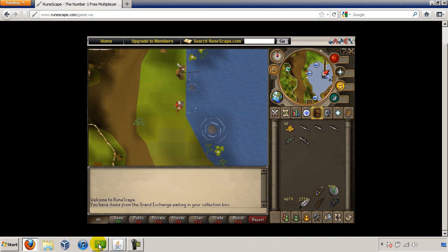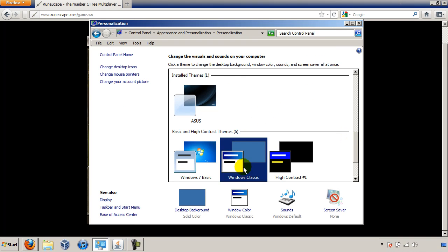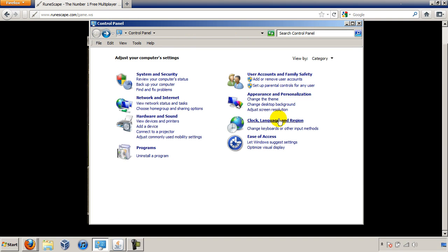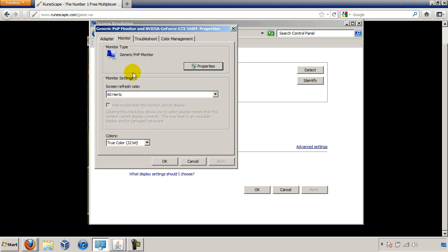Also make sure brightness is all the way to the right and you're on classic mode — classic theme if you're on Vista or Windows 7. You can do this by going to Appearances and Personalization, go to Change the Theme, scroll down to Windows Classic. Also make sure that you're on 32-bit color — you can do this by going to Adjust Screen Resolution, going to Advanced Settings, Monitor, and make sure it's set correctly.